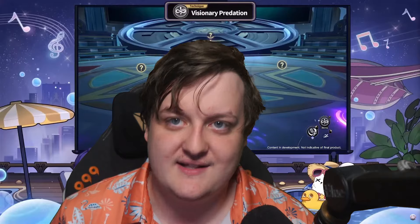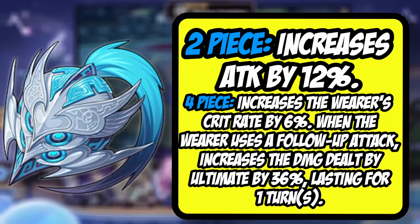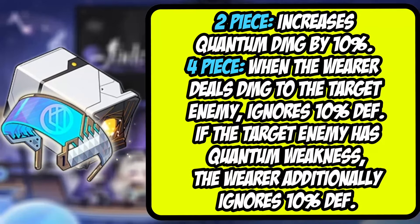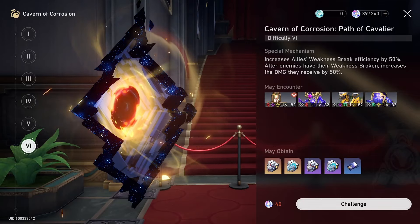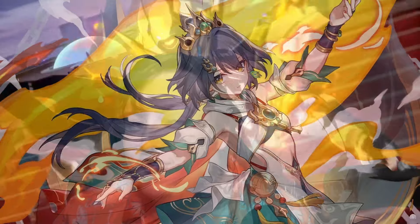Her best relic set is the new Valorous Mask of the Northern Skies — it gives an attack bonus as a two-piece, and the four-piece gives a crit rate bonus she'll need a lot of, plus increased ultimate damage whenever she uses a follow-up attack. The four-piece quantum set is another strong option, giving massive defense shred — especially good against quantum-weak enemies and potentially better damage output in those scenarios. This relic domain is great to farm because you're getting break set pieces for break characters and the follow-up set for Jade simultaneously.